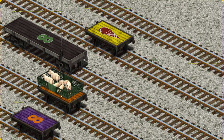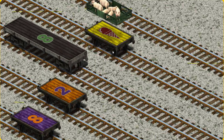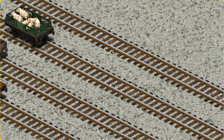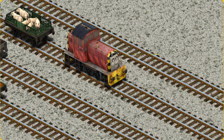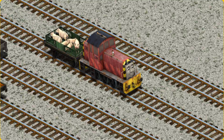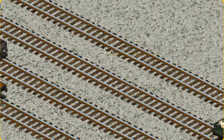Now the cargo must be loaded. Show Cranky where the yellow flatbed with the picture of a red ice cream cone is. There you go!